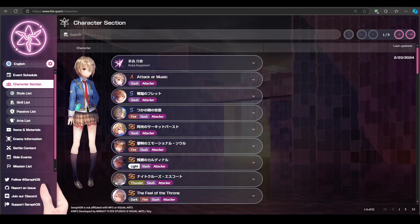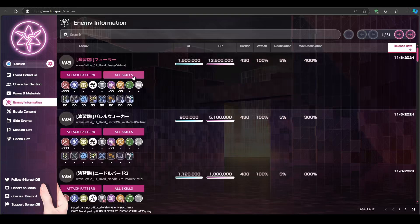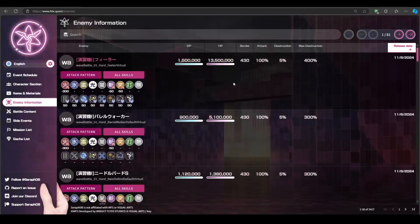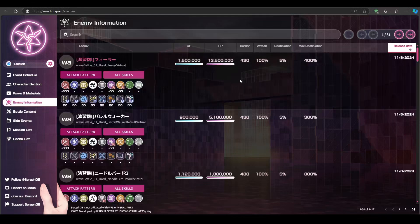I want to give a shout out to the website hdr.quest — it's a very useful resource wiki with a ton of information, and we will be using two key data points here for today's video. First, we are going to look at enemy information. You can see there are a lot of numbers and data here, including enemy skill descriptions and attack patterns. But what we are interested in is the border number, which is basically the enemy's stat. While your character has 6 stats, the enemy only has 1, for both offensive and defensive purposes.